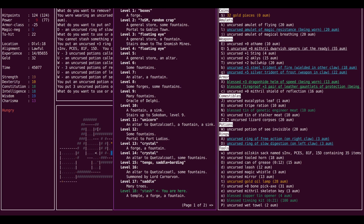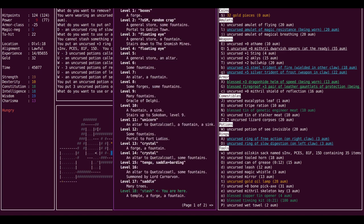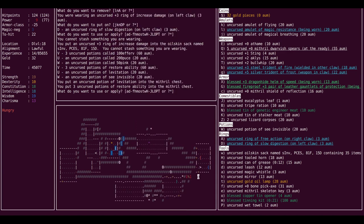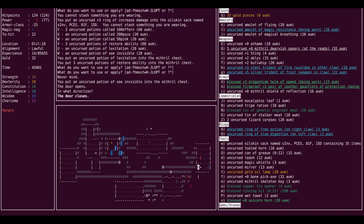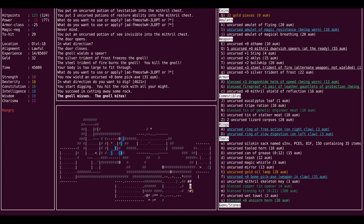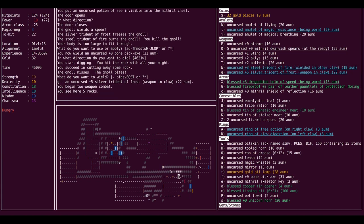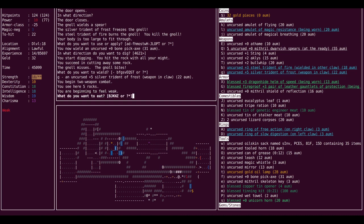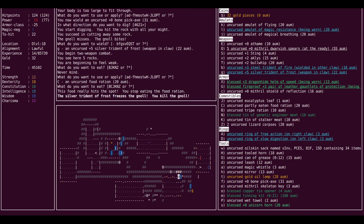So where can we find water? We can find it in the mines, but that's really high up. Or we can go down to Medusa — that's actually closer than the mines at this point. For now we'll leave all the potions we might dilute here, and we'll go back up, find all the potions we have there, and then dilute the ones we feel are necessary.